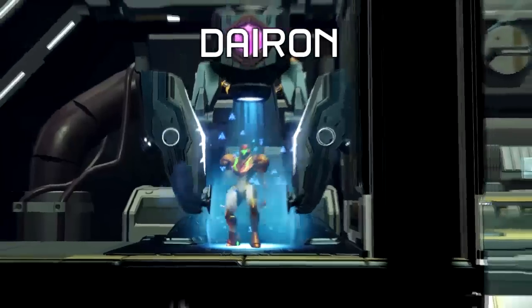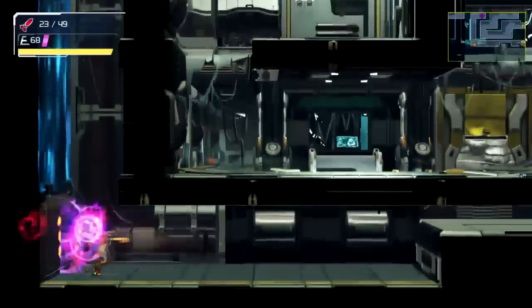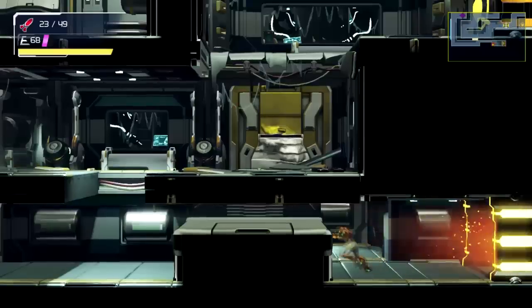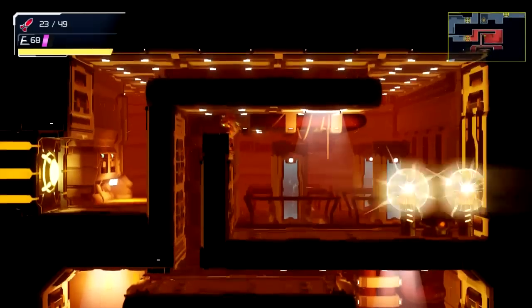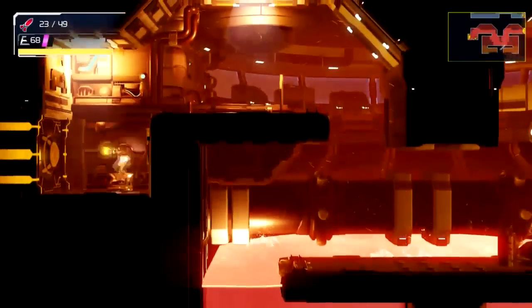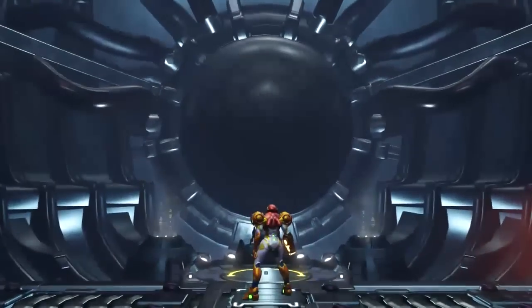Yay, we made it! Where are we at now? We're in Dairon — so hopefully we don't Dairon here. You can shoot the ceiling right here, that's part of the sequence break. If you want to go for grapple beam early, you can do that earlier when you're in this room. You go through that floor and come through this door, and it'll take you there. But only after you get the Varia suit, obviously, because you're not going to make it through this room without it.